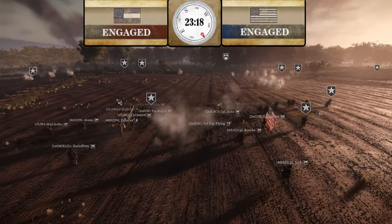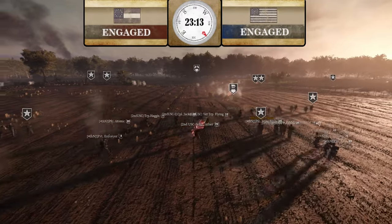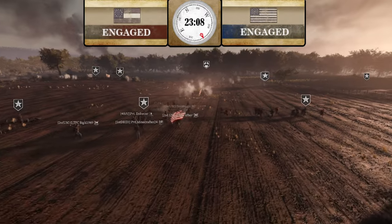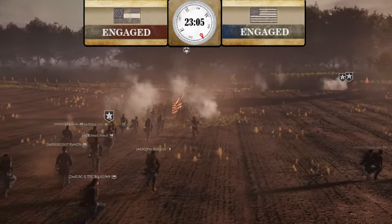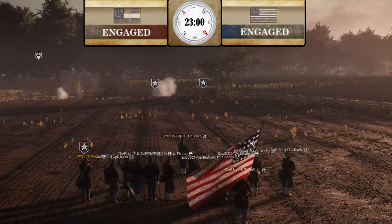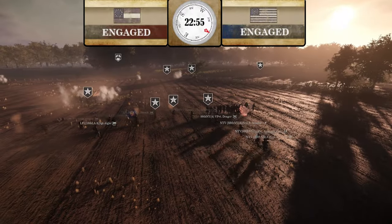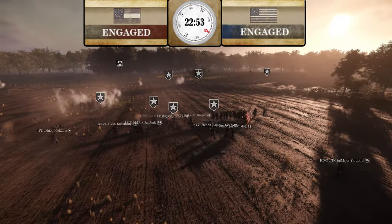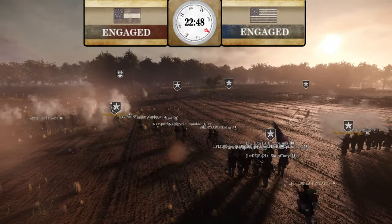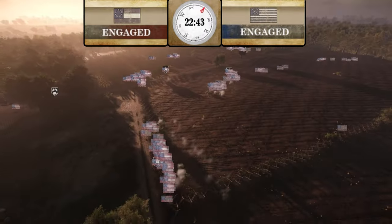A lot of Union has moved to the open. It's confusing to tell what's happening — a lot of Union just in the center open field. Some are going up to the rocks in the center. 4th New Jersey is moving that way, 2nd U.S. with their cav guns in the open again. I don't know why any Union group would hold out in the open field — standing in line and clumping up is easy pickings for CSA.